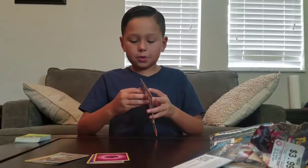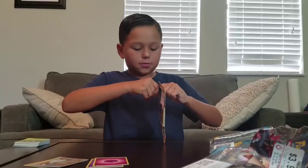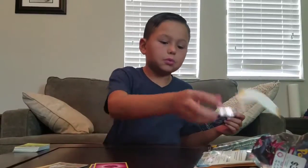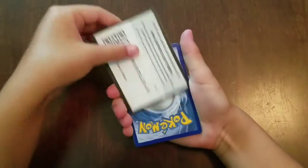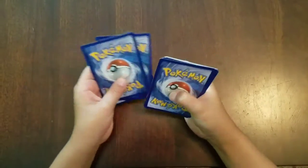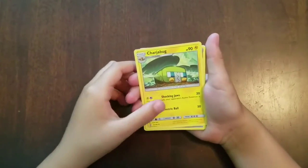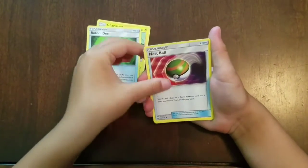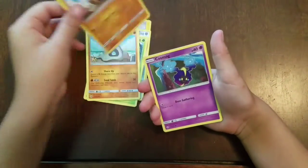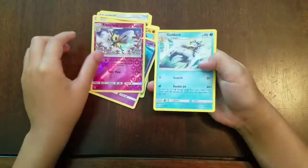Last pack! We've been getting regular rares so far except for that trainer supporter full art. Hopefully we can pull a GX — that's my hope. We got Dark Energy, Scatterbug, Rotom Dex, Nest Ball, Skarmory, Caterpie, Sandygast, Roggenrola, Cosmog, Reverse Ribombee — that's cool — and a regular rare Golduck.